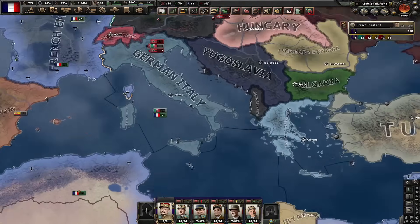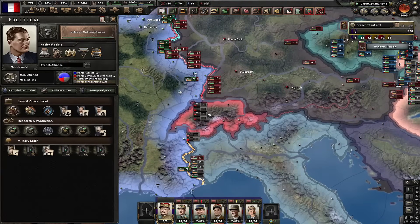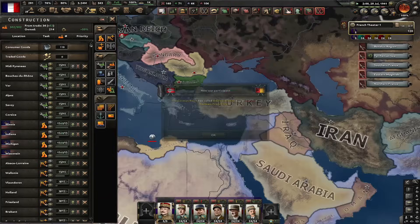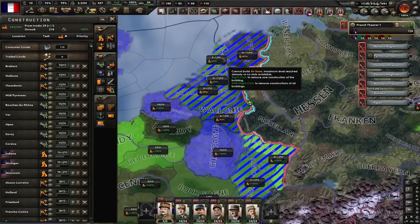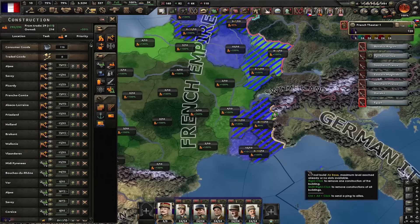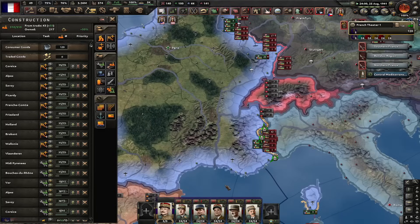Germany just attacked me. And Japan attacked Malaya — that means I don't have much time before being attacked by Japan myself. Let me quickly annex Dutch East Indies before they can attack me. And they're gone — Japan doesn't have a war goal on me. It's time to fight Germany. Let me quickly deploy some planes. For now all I need to do is wait for these airports to build.